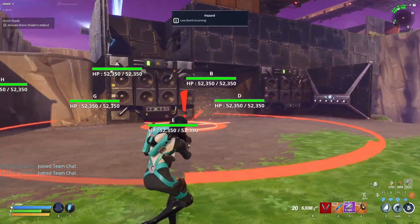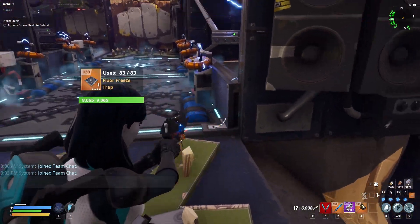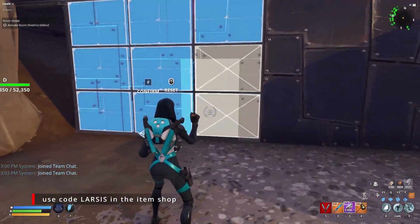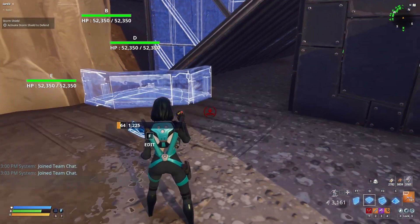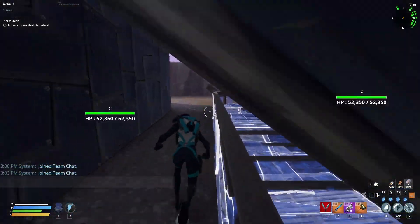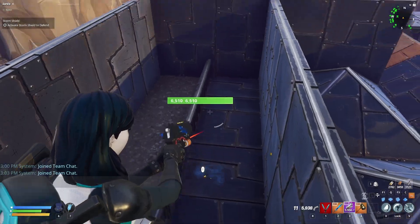For the main tunnel, if the sploders keep targeting this part, remove any pillars here. For any reason, if the husks ignore the main path and start destroying the block offs here, add another layer of block offs here like this. You can add another layer here with cones if needed.